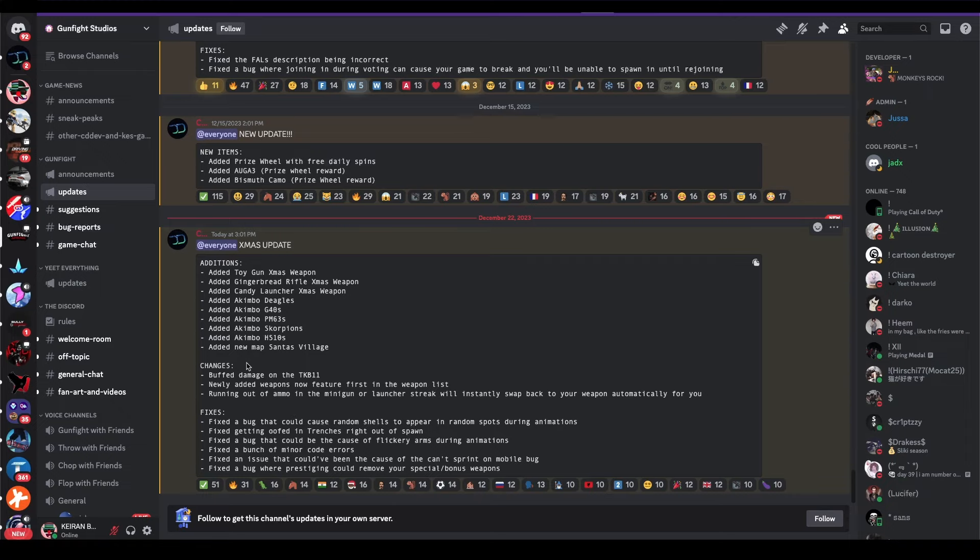Which we're in, I think — or no, this is the lobby. Changes: buff damage on TKB, TK, TKB11.